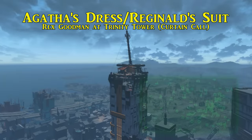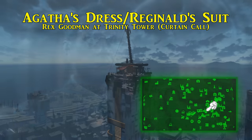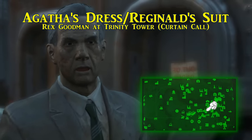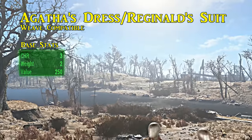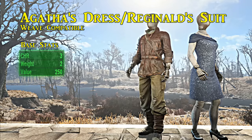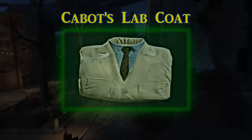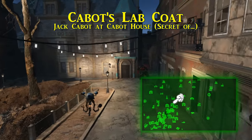Next is a pair of outfits: Agatha's dress and Reginald's suit. One of these is given by Rex Goodman at Trinity Tower after the quest 'Curtain Call' — this tower is southwest of the Boston Common and hard to miss. If the player character is female they receive Agatha's dress; if male, Reginald's suit. The only difference is how they look. These do not have a damage resistance value but have a large boost of three to charisma, and they are ballistic weave compatible — a must-have for speech checks.